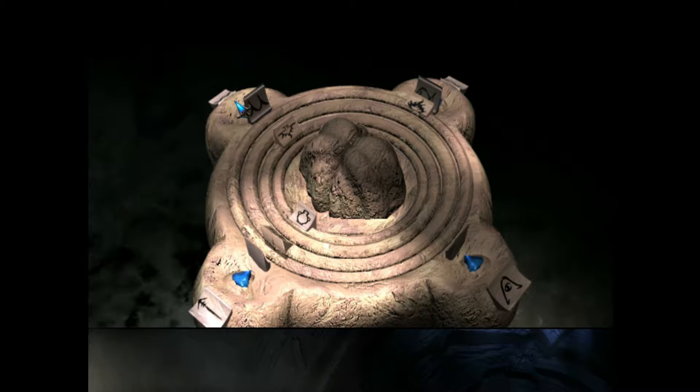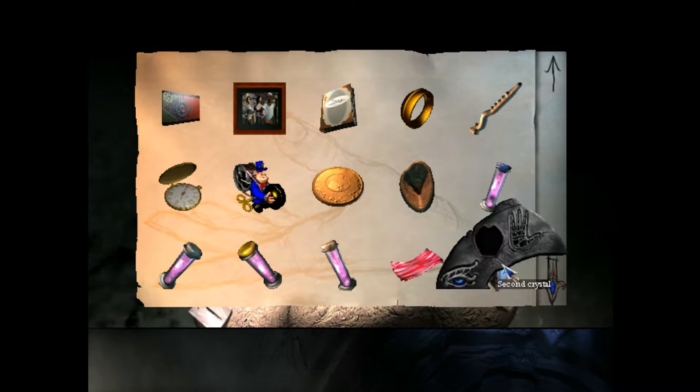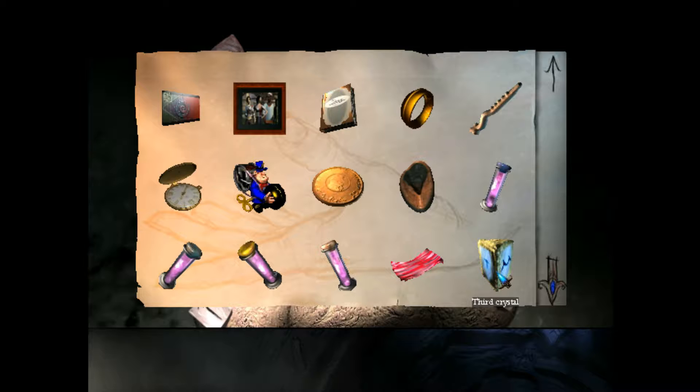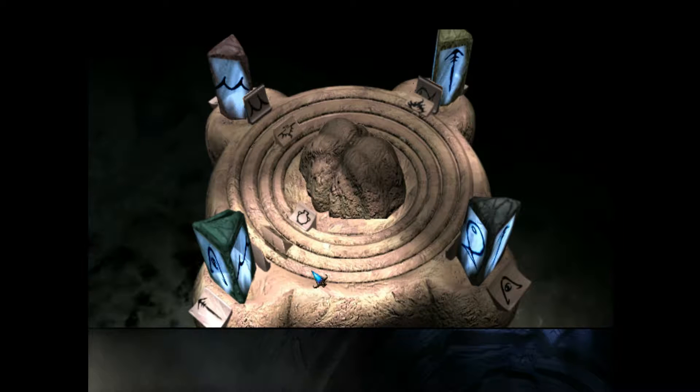Now what we have to do is use the altar — put the stones on the altars — and then move these things around, and you'll see. Put this one here. And we'll put this one here.